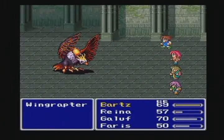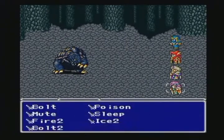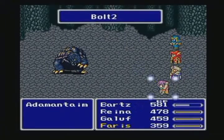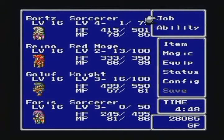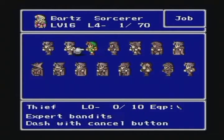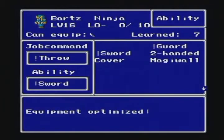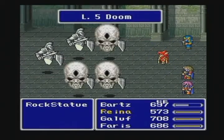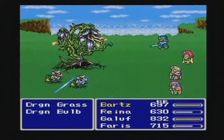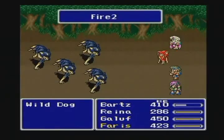Final Fantasy V used the same Active Time Battle system introduced in Final Fantasy IV. In addition, this game also revived the job system that originated in Final Fantasy III. However, this time each job had special abilities that could be acquired by spending ability points obtained after defeating enemies. These abilities could be used in conjunction with other jobs, allowing players to fully customize their characters.